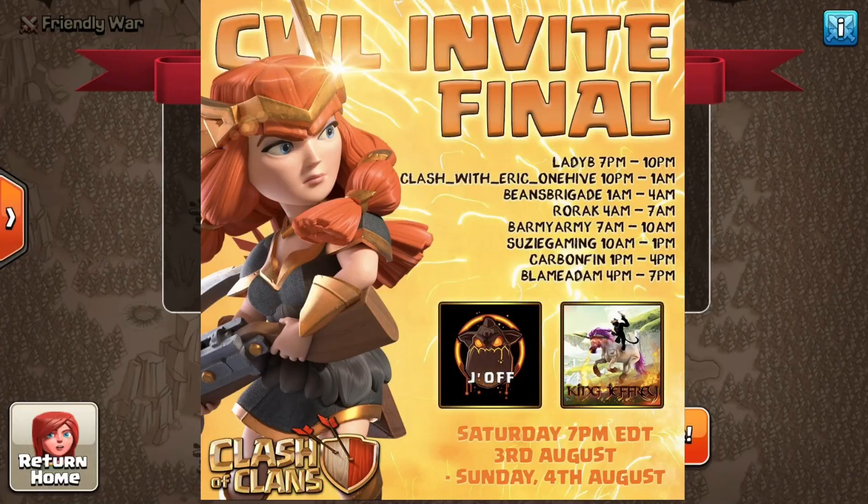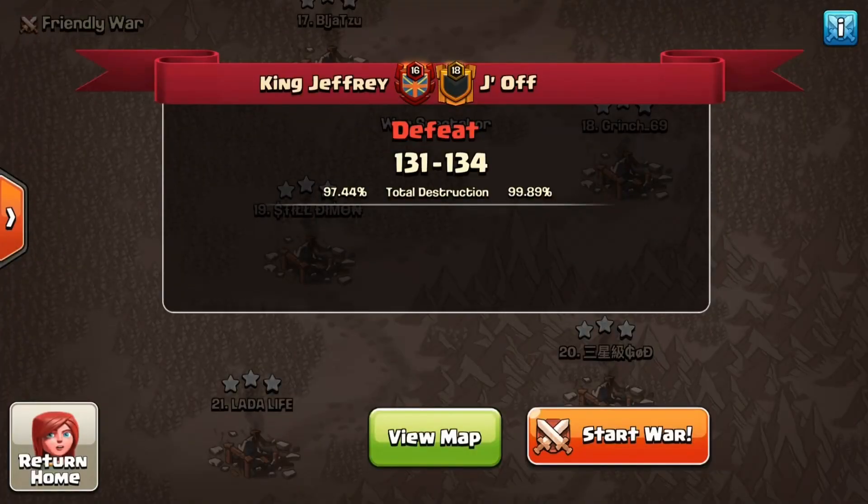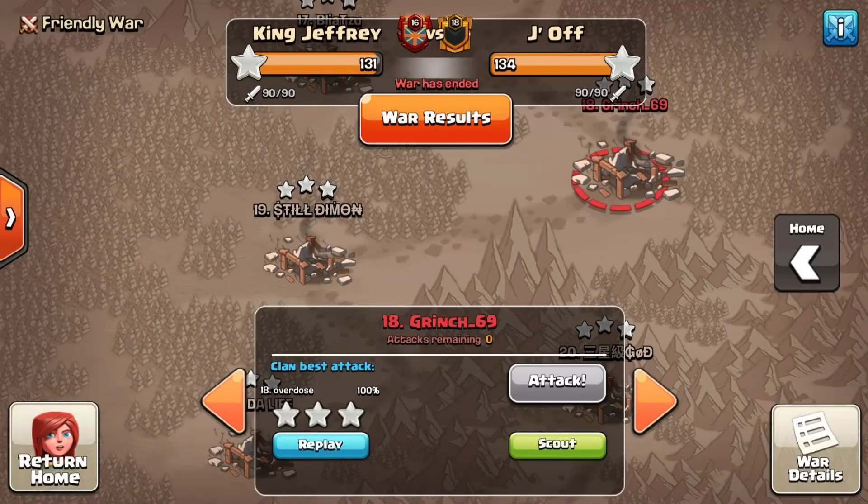Here's the final score of the war: King Jeffrey getting 131 out of 135, which would have won it against most clans, but Jayoff is not most clans. They went completely undefeated through the regular season and into the finals, coming out almost perfect in the last war, barely missing it by one star. The most used attack throughout the entire war is the Queen Charge Laloon.